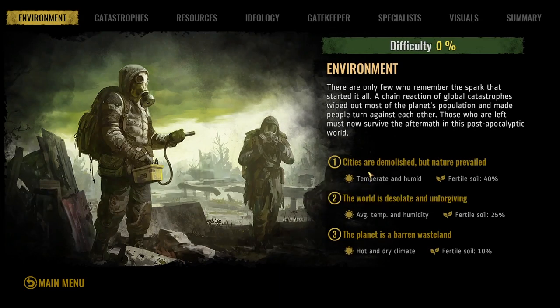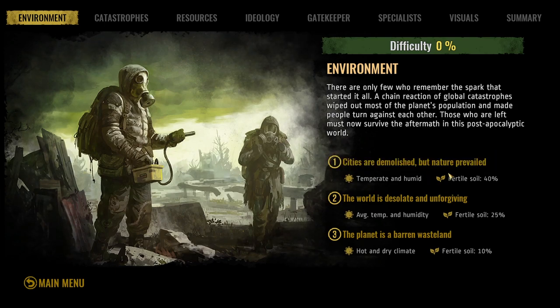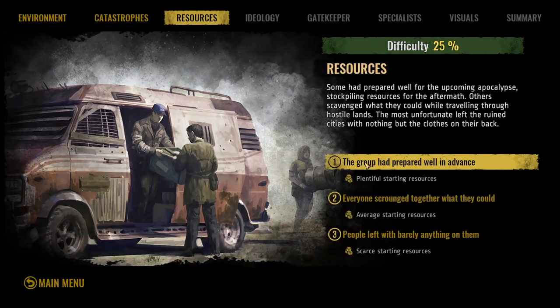We're going to set up our environment on easy — the best way to see the most things in the shortest amount of time. Fertile soil is set to 40%, which seems like a lot but even on easy it can be a pain to find land for crops. Catastrophes are set to minimum, though disasters still come frequently. We're also adjusting the contamination level for our area.